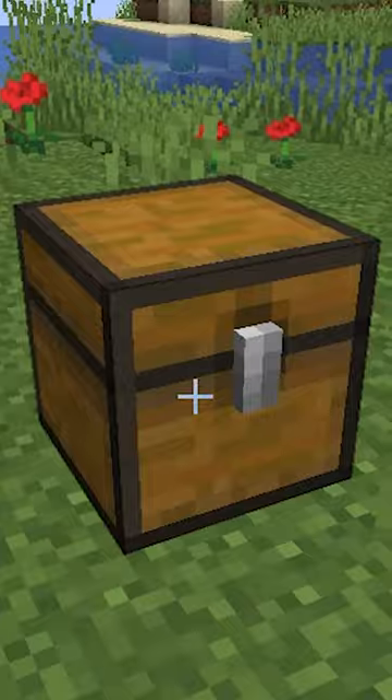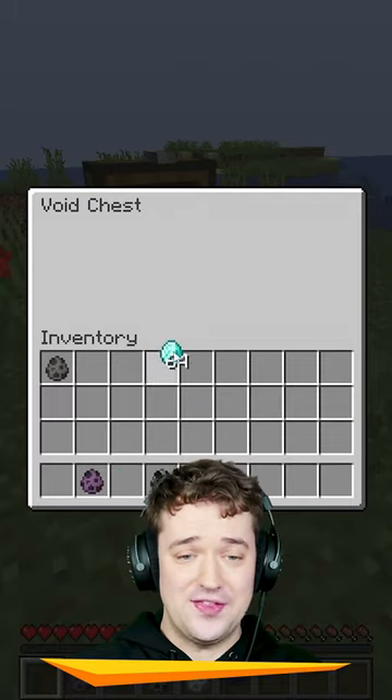First up is the void chest. It's what it sounds like. If you put anything in here, like a stack of diamonds, it disappears.